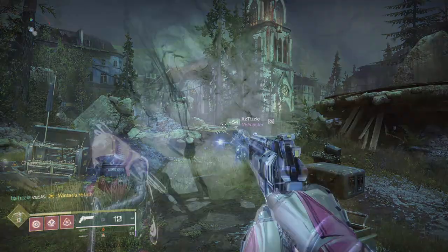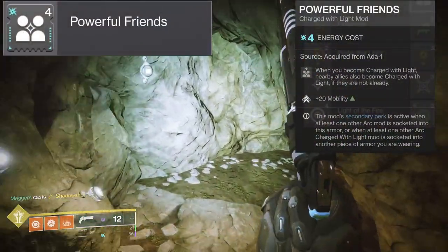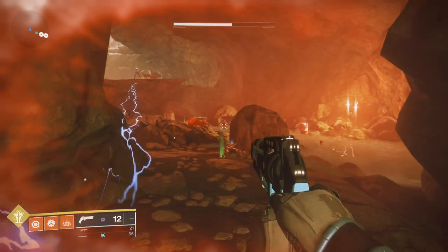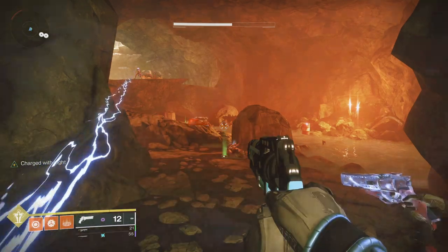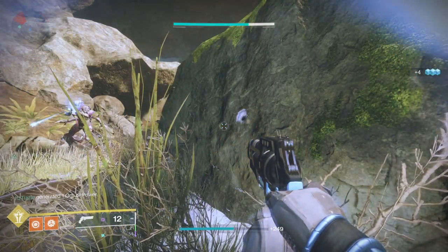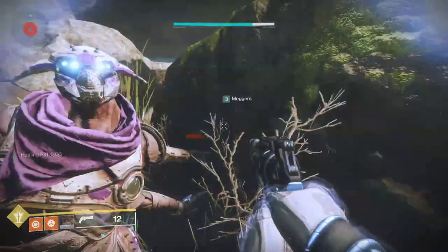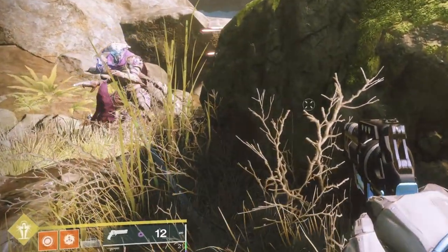The next mod is Powerful Friends, which allows your allies to become charged with light whenever you become charged with light — if they are not already charged. If they are holding stacks of charge with light when you become charged it will do nothing, so it is similar to Charge Harvester in that respect. This mod also gives plus 20 to mobility, so it is very good on hunters.